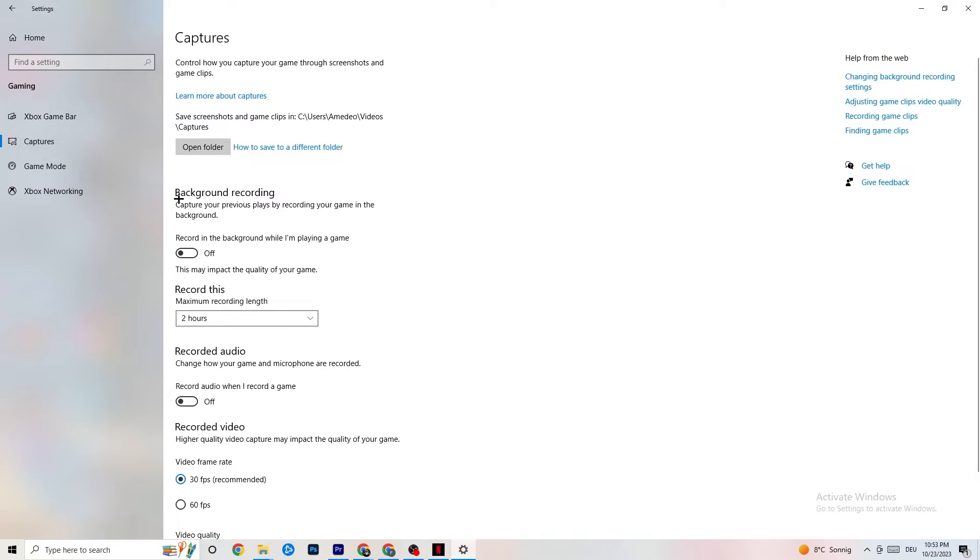Next, click on Captures. Under Background Recording, turn off 'Record in the background while I'm playing a game.' Please make sure this is off — if you're recording in the background, your performance will suffer a lot, especially on a low-end PC. Same goes for audio recording — turn that off too. If you want to record, use OBS or another dedicated application instead of Windows.